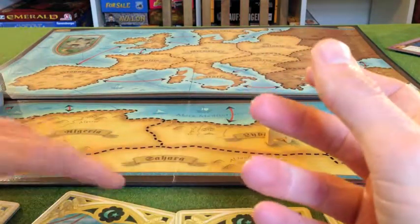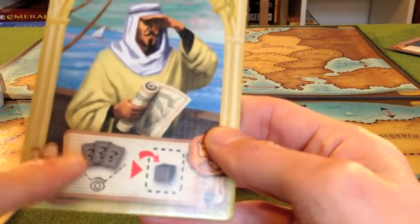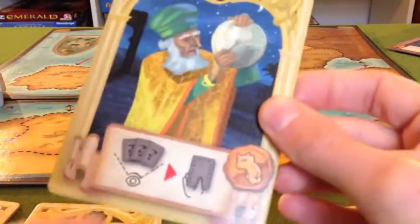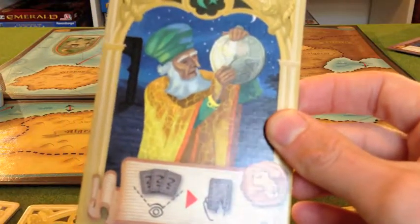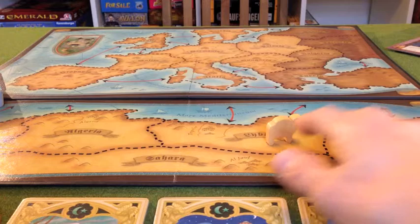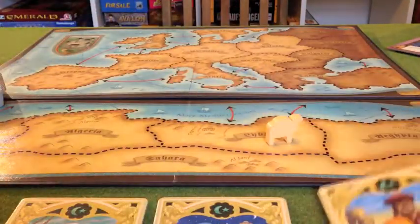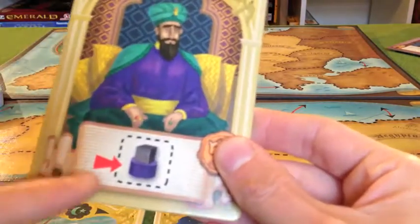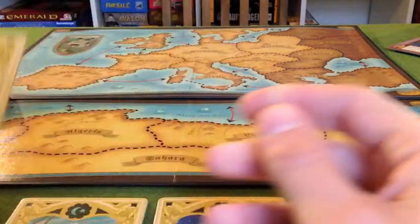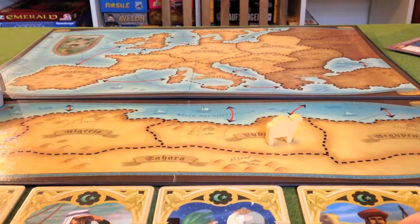The cards are also used by a couple of the class cards — two of the four Islamic cards use these region cards during the game. The camel piece is used by one of the class cards, and the diplomat tokens are used by another. So each of the Islamic cards is adding something new to the game.